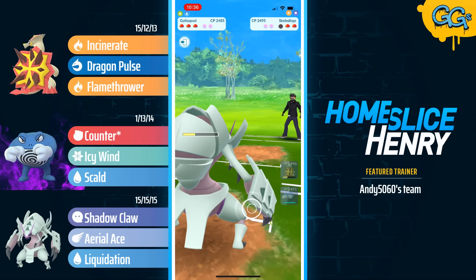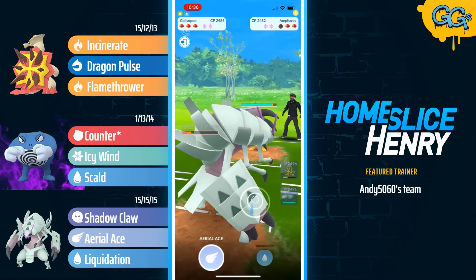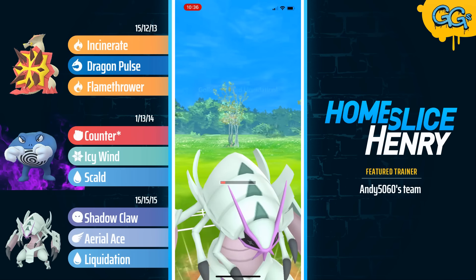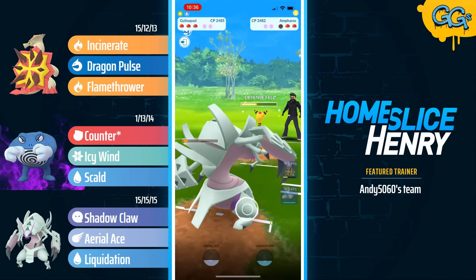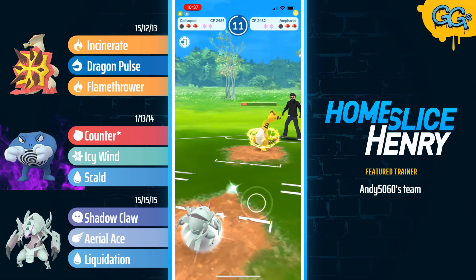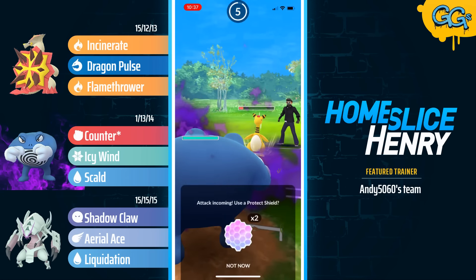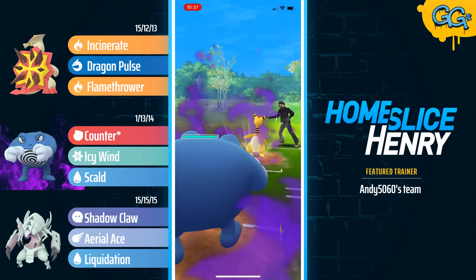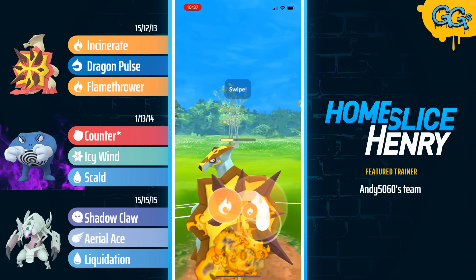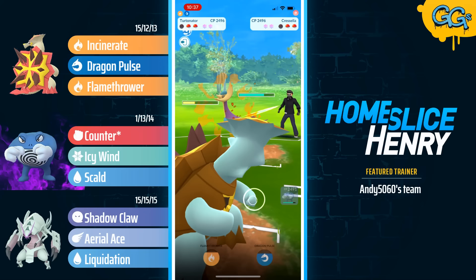The opponent sends in Ampharos, but due to Galissapod overfarming it should be able to tank two Volt Switches and make it to the Liquidation. Volt Switch number one, Volt Switch number two, and able to make it to the Liquidation in the middle of the third Volt Switch — that does very nice damage. The opponent seems to be lagging. They end up sending in Poliwrath, which gets hit with a Brutal Swing. In the back it's Cresselia, so the opponent was pretty core broken by the Turtonator.